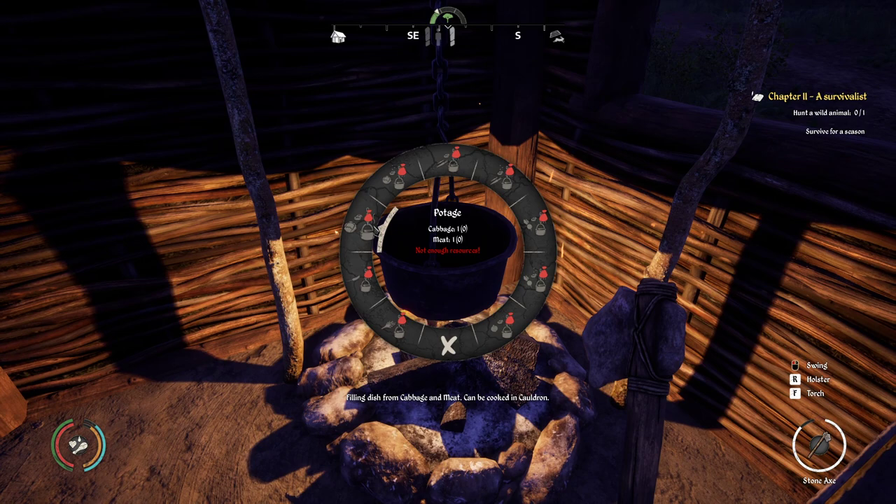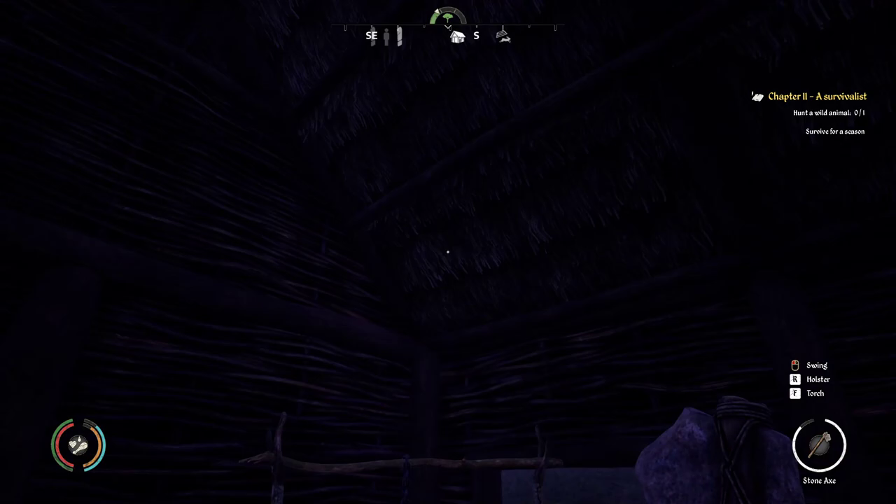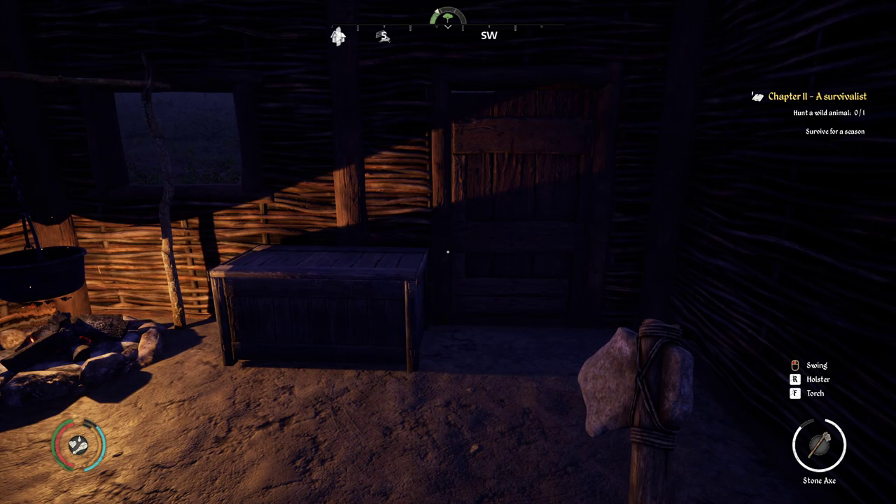Now I want to show you the cooking menu real quick. Later on you will get resources like cabbage, meat, salted meat. You can get carrots and meat and make a stew. You can go ahead and kill animals — that'll be for the next video. Let's close this and take a look at our nice place. It's getting dark outside. Once you're in here you can go ahead and sleep until the next day, or if you're feeling brave you can go outside.